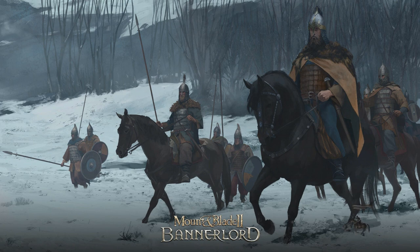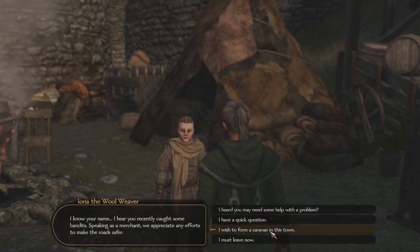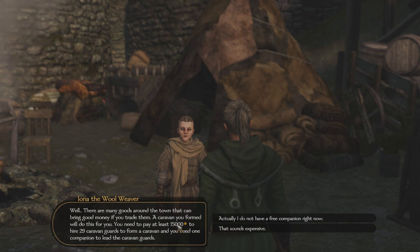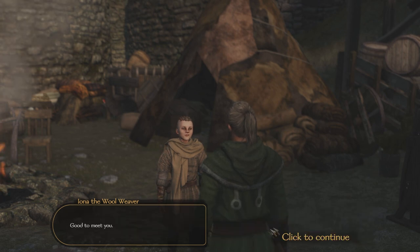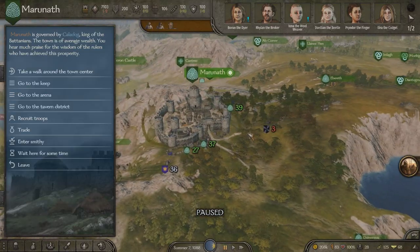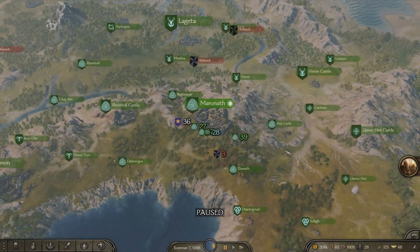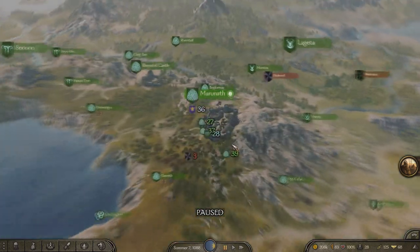Loading screens are brutal in this game. If you're planning on getting this game, prepare yourself for loading screens to just get worse — it does not get better. Hopefully things will get better though. So you talk to the Woolweaver and it's as simple as: 'I wish to form a caravan in this town.' They say you need at least 15,000 and you need to hire caravan guards. I do not have a free companion right now, but literally as soon as you have a free companion you send them off on a caravan.